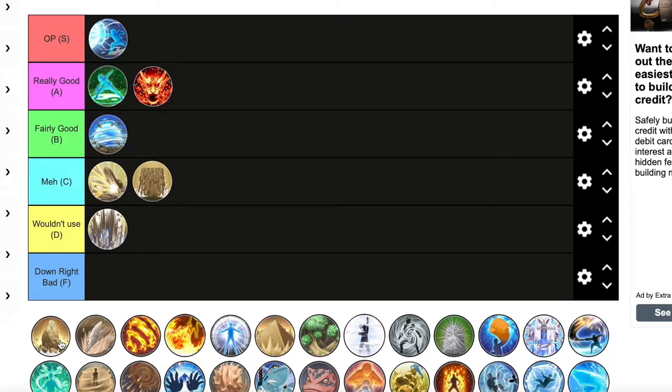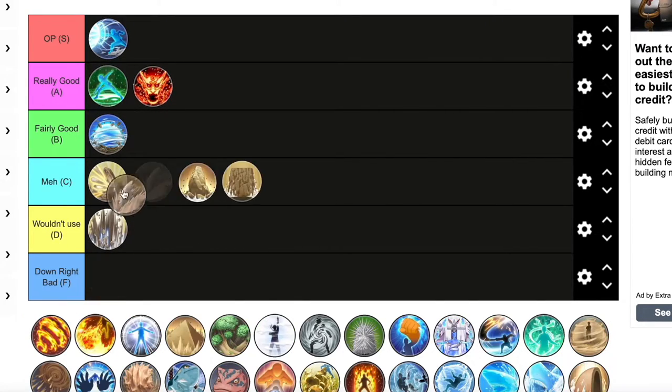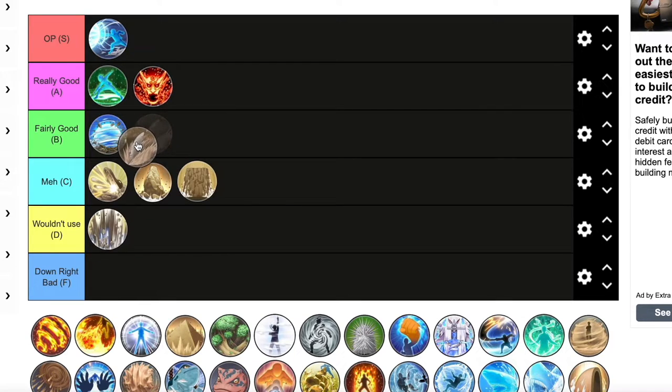Petrifying Jutsu is cool — I'm going to give this one a meh but put it above Mudwall. It just covers you in stone and protects you from ninjutsu or any ultimate that comes at you. My friend uses this one — shout out to Tay. It's handy, I like it, very nice.